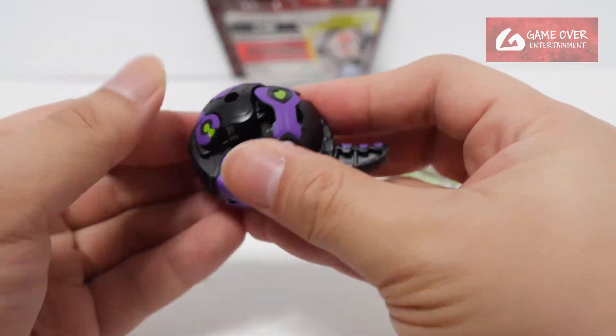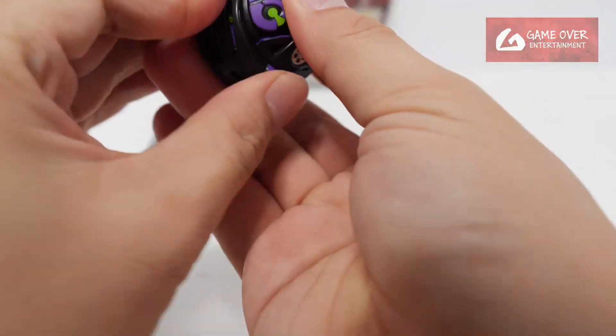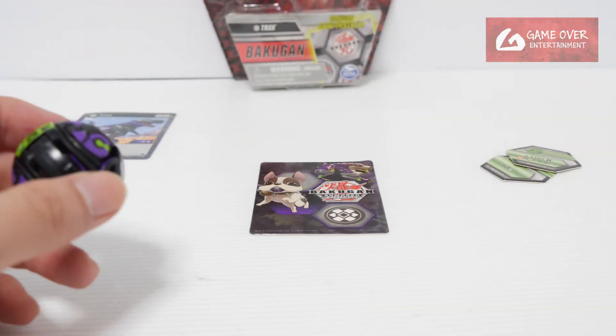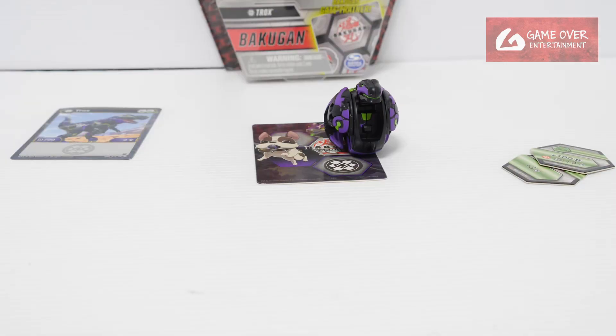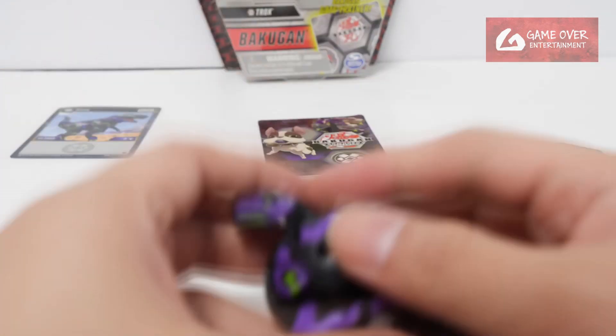So push up the hands, bring the tail, close. You can just use this card. Let's just roll it — 1, 2, 3! That was quite nice. Okay, let's do it again.